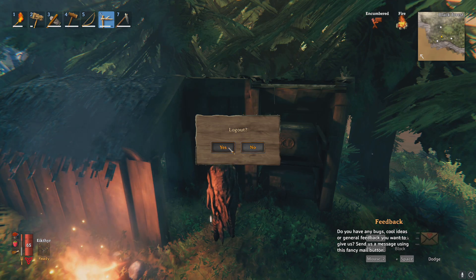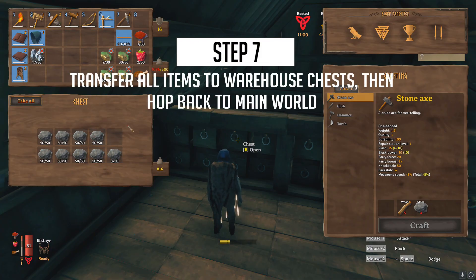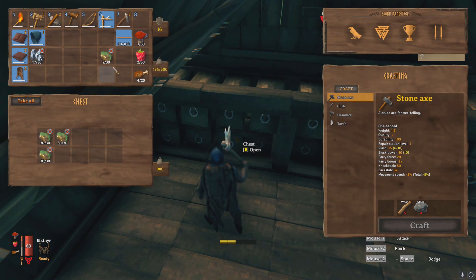When your inventory is full log off and switch back to your warehouse world. Once you're there simply empty all of your inventory into the warehouse chests and then switch back to the main world with an empty inventory.